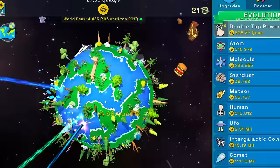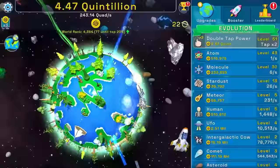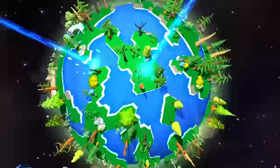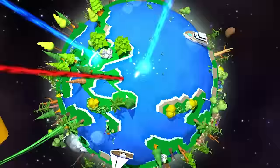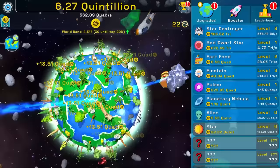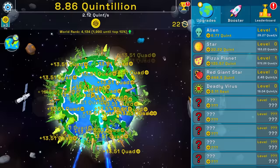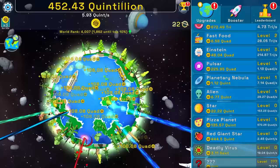Look deeply into the planet's core — you will hit the subscribe and like button. And more double click. I'm going to buy an alien and then get 84 quintillion money where I can buy my very own pizza planet. Deadly virus — oh no. I think we're going to have to not do a deadly virus. That's too soon. I can buy a red giant now.